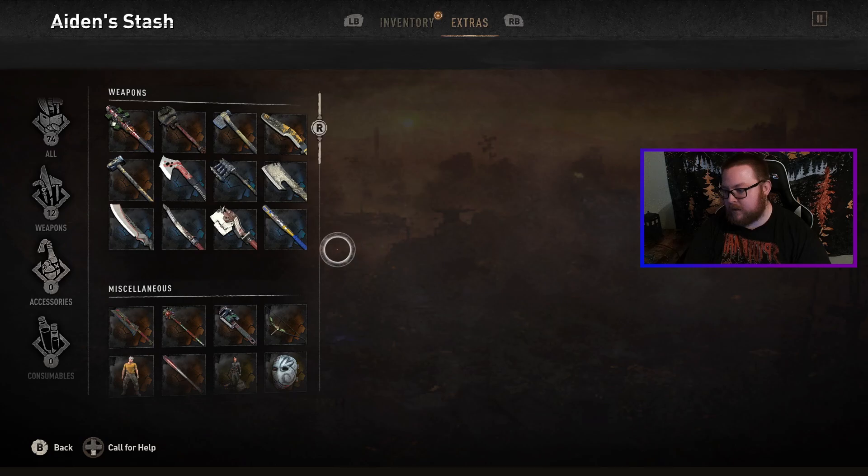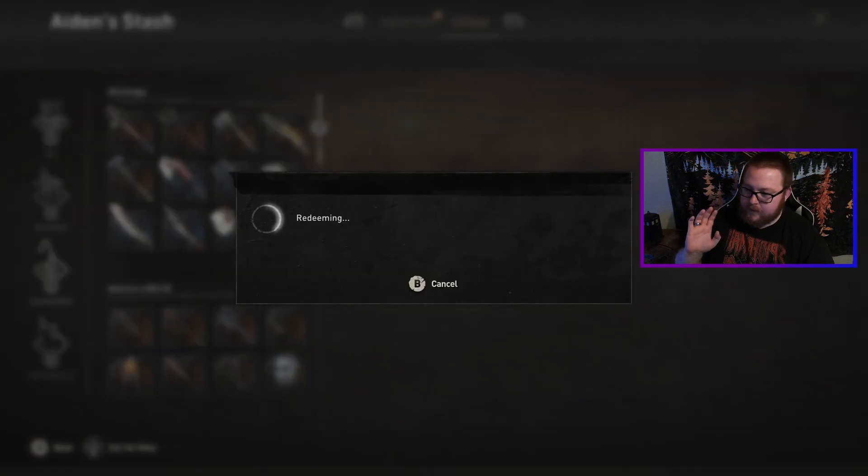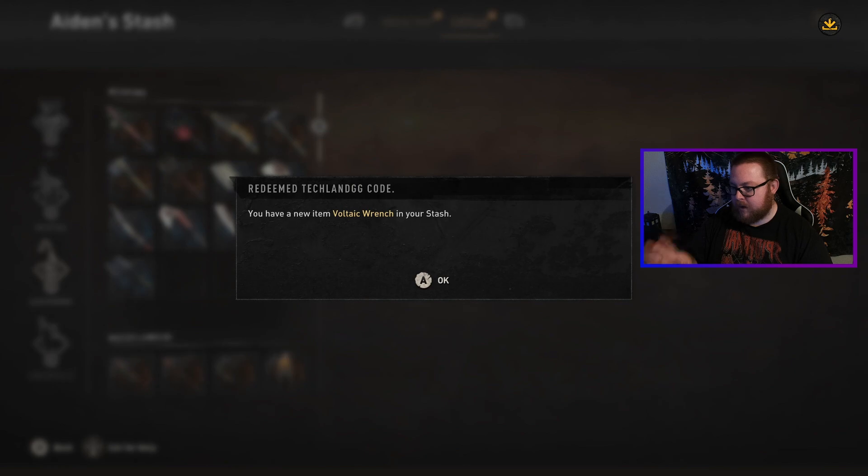You can claim this weapon right here — the Voltaic Wrench. We're going to take a look at it, see all the stats and everything. It looks like it already has a shock crit mod on it, which is really cool. Let's redeem this, and then I'll also show you the paraglider and outfit set as well.